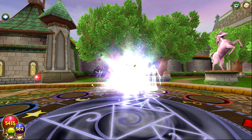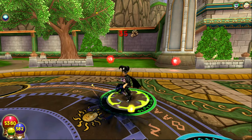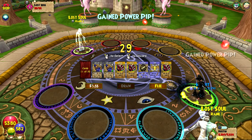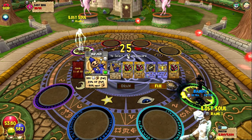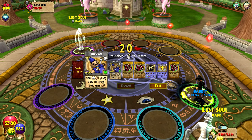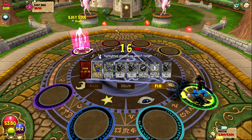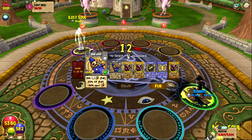For big boss fights such as the Titan's Trident or the Devourer, you really need a Bad Juju, or you need a death wizard — preferably a jade wizard with Bad Juju. It's just an extremely strategic card, and even though it's not that useful in PvP today, in PvE there are still a lot of instances where you can use it and it will just turn the tide of battle.